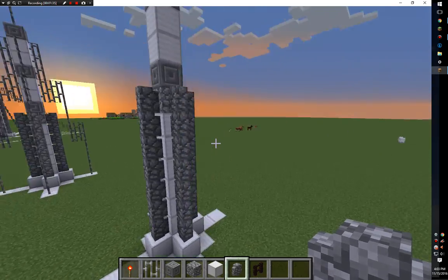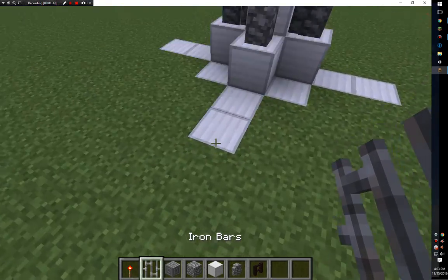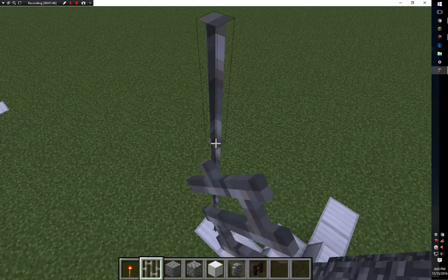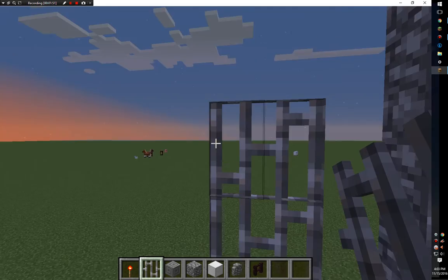Okay, so now you should have cobblestone wall on all sides. Now you take your iron bars and go up six blocks. Then you go down one — you go four and then five, six — and you end up with this.